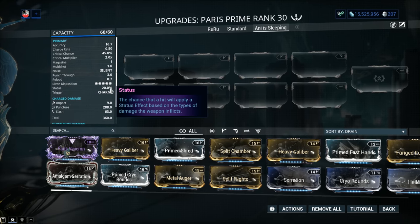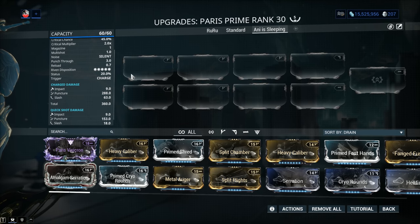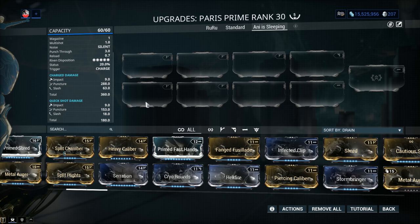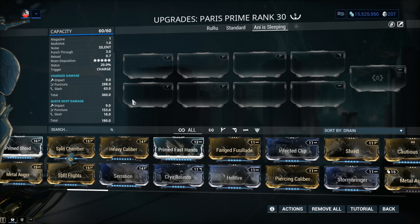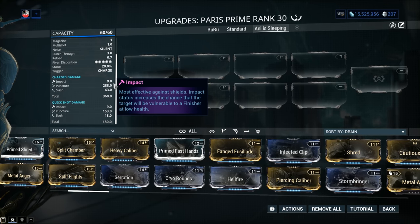Status chance is 20% — this could have been a tad higher, considering that you don't fire a whole lot of arrows; 35% something of the sort would be ideal. Of course, trigger is charge. The damage — you see the difference between quick shot damage and actual charge damage. You lose half of the damage if you go for a quick shot, but when we mod it the damage will change. This is a puncture-based attack because it is an arrow.